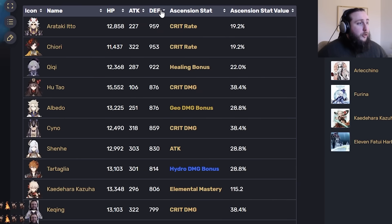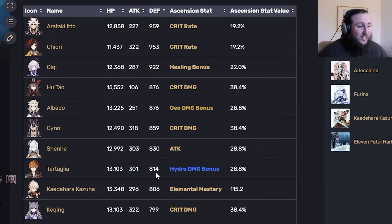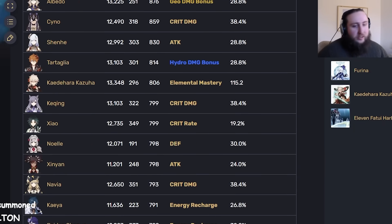For base defense, for non-defense scalers, it's not quite as high — it's 765, which is a decent amount lower than characters like Hu Tao, Saino, and Child — but it's still reasonably high, about average for a 5-star character.